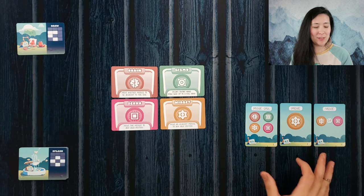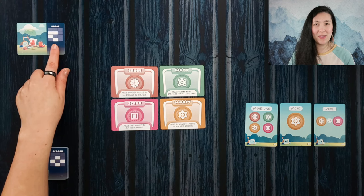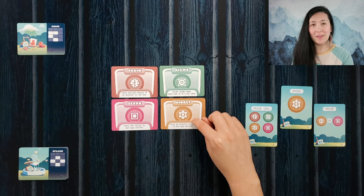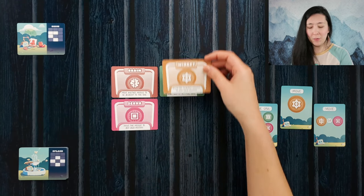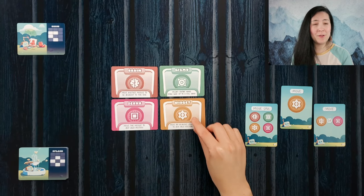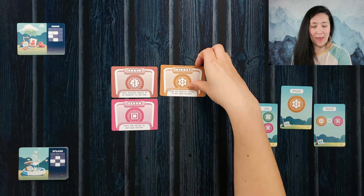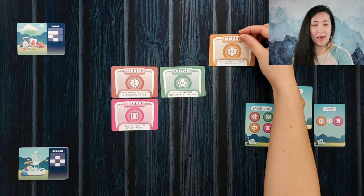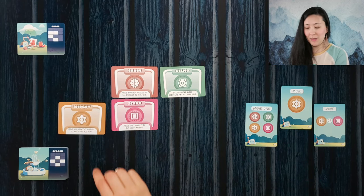On your turn, you're going to use a move card to position your modules in the shown orientation of the mission card. When you do so, you'll discard a card and move the corresponding module. You can move it any number of spaces in a straight line, vertically, horizontally, or diagonally. Cards can jump over one another, but they do have to abide by a few rules. Number one, they can't end up overlapping another module. They have to snap to the grid, so they can't be placed loosely. And they have to be placed so that all modules are still within one contiguous group.